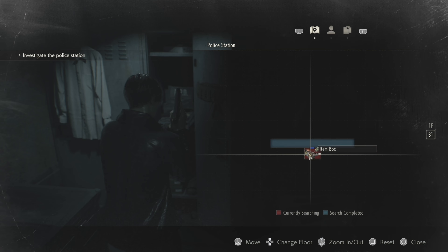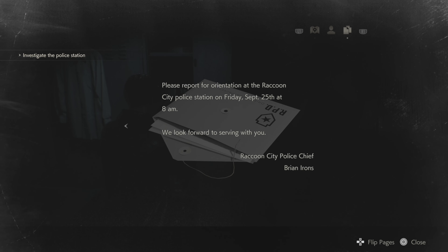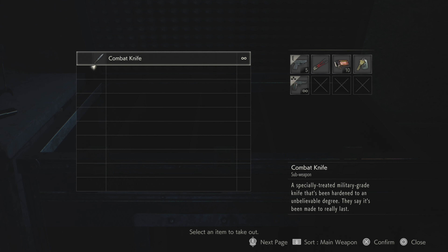Now he has a letter you can read at the beginning: 'Officer Leon S. Kennedy, on behalf of the RPD, congratulations on completing your training. Your especially high marks are to be commended and we couldn't be prouder to have you as a member of our force.' This can be read straight from the beginning. 'Please report for orientation at the Raccoon City Police Station on Friday, September 25th at 8 a.m. We look forward to serving with you. Raccoon City Police Chief Brian Irons.'